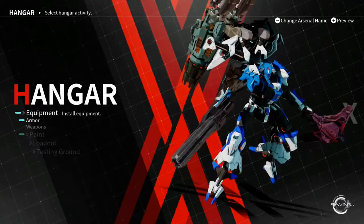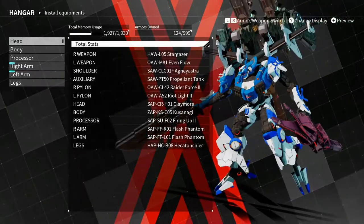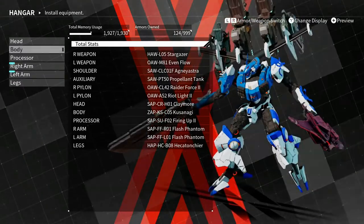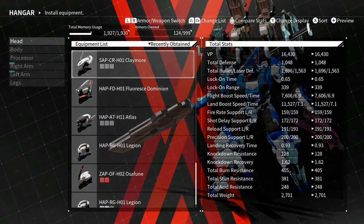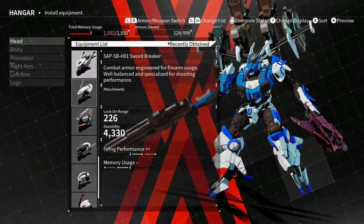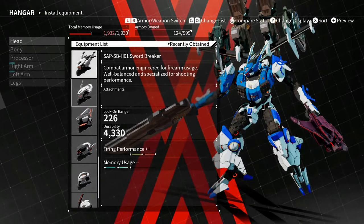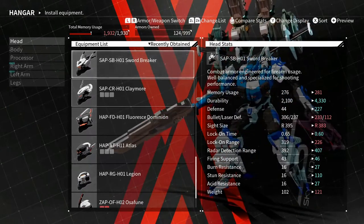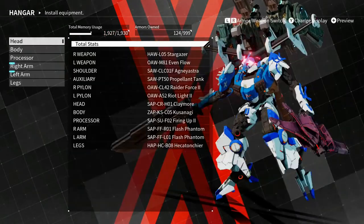I also changed my helmet — my old helmet was bad and I don't know what I was thinking. It's hard to know what the sights look like unless you go into testing, and I never feel like doing that. I probably should be testing things more before I do a video, but I do like showing you guys what I do to try to build something and then test it. Feel free to ask me questions about stats — I'm slowly understanding things like sight size, lock-on time, and lock-on range. Maybe I'll do a video breaking all that down.